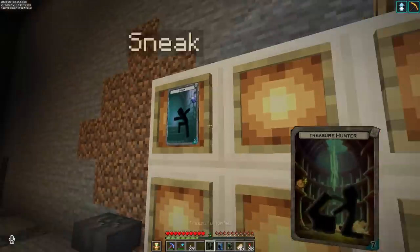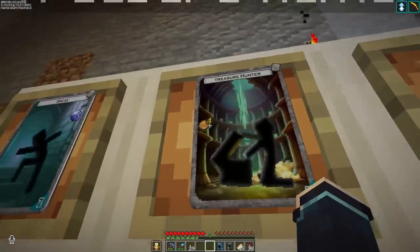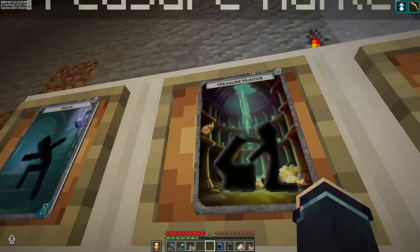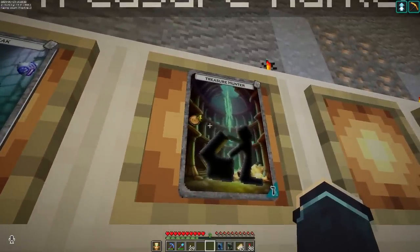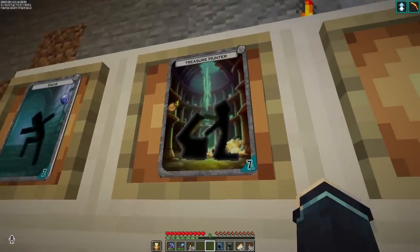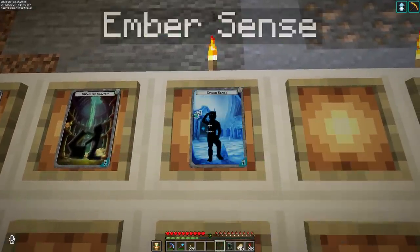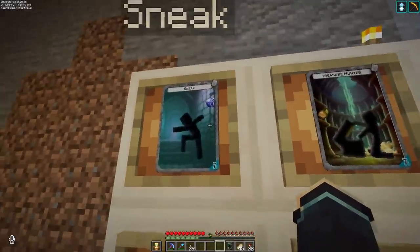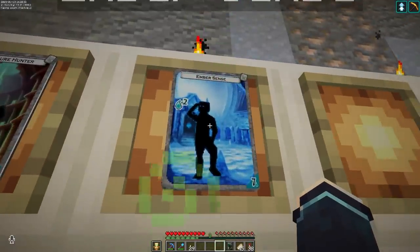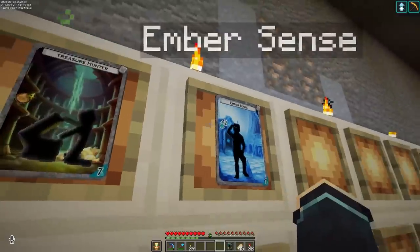Card number two is 'Treasure Hunter,' another common card — the art is just so good. This one drops four coins somewhere in the dungeon. Ignore the number four as it may tweak, but essentially when played it releases coins into the dungeon for you to pick up. Coins can be taken to the shop outside the dungeon and used to buy things that improve your next dungeon run. Card three is 'Ember Sense' — very similar to Treasure Hunter except it drops two frost embers in the dungeon instead of coins. Frost embers are way more valuable.